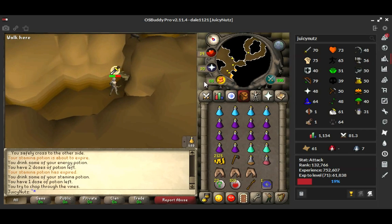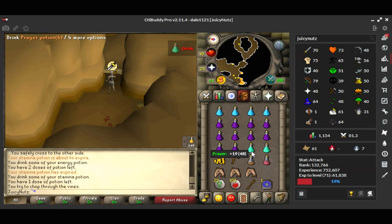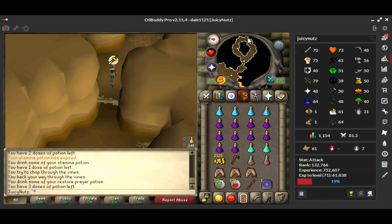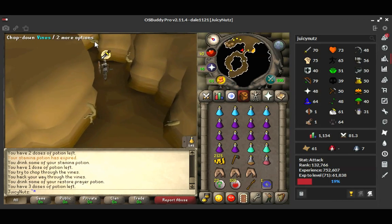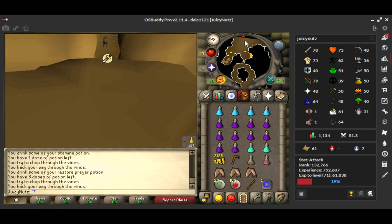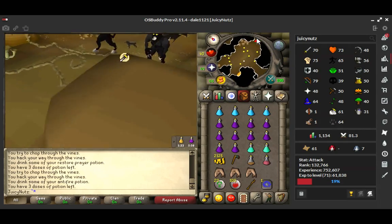As you can see, they're hitting me. Chop these vines to get through. Then you come up here — this is where the dogs and the black demons will be. You want an antifire pot because the dragons are just in the room east of here.